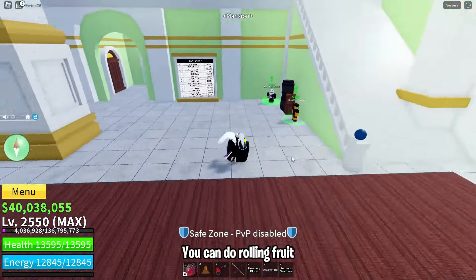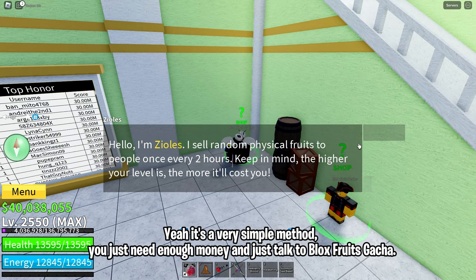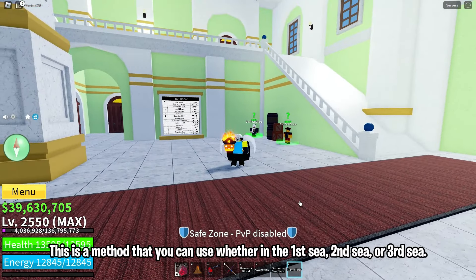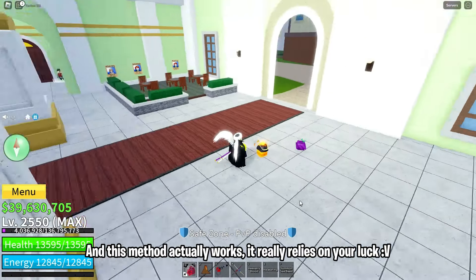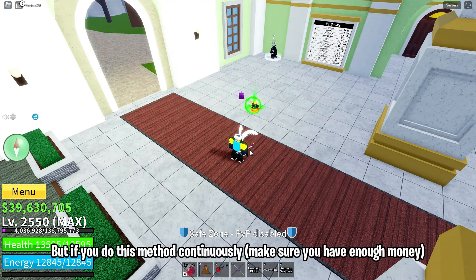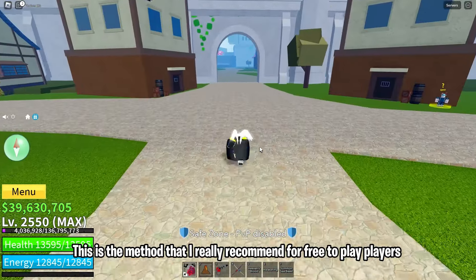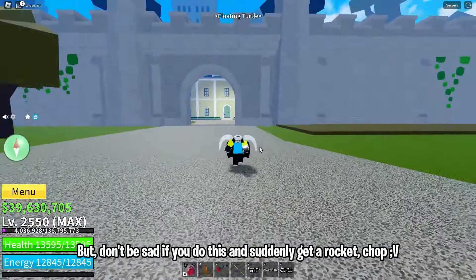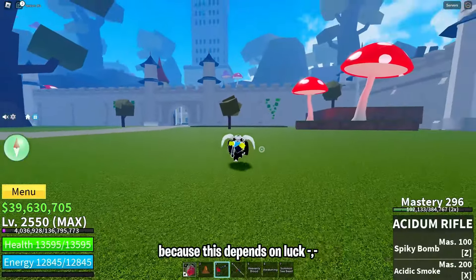The third way, you can do fruit rolling. It's a very simple method — you just need enough money and talk to the Blox Fruits gacha. This is a method that you can use whether in the first sea, second sea, or third sea, and this method actually works. It really relies on your luck, but if you do this method continuously and make sure you have enough money, you definitely have a chance to get mythical fruit. This is the method I really recommend for free-to-play players, but don't be sad if you suddenly get a rocket or chop, because this depends on luck.